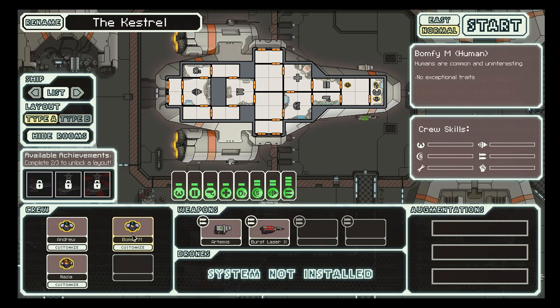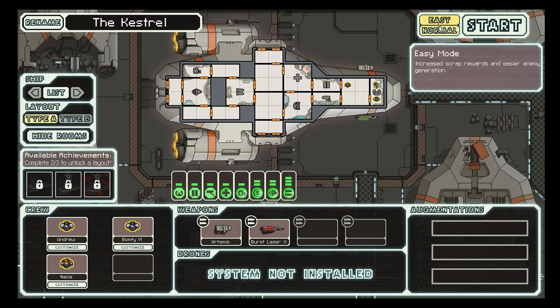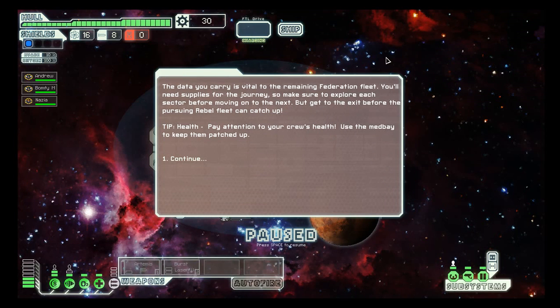Anyways, we're gonna do Accept. We'll do this. We're gonna go with Easy. Start.